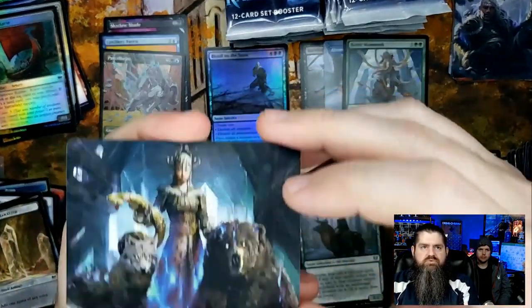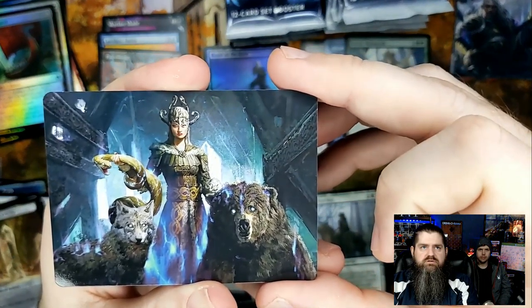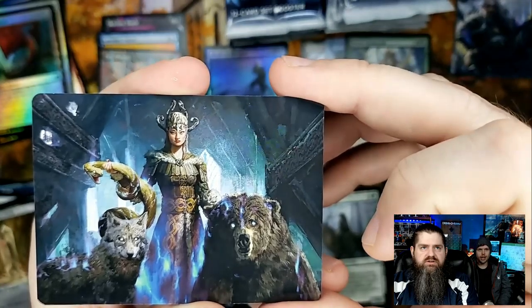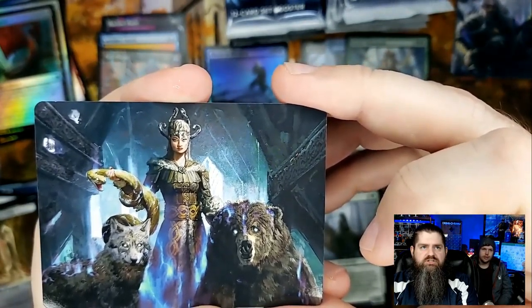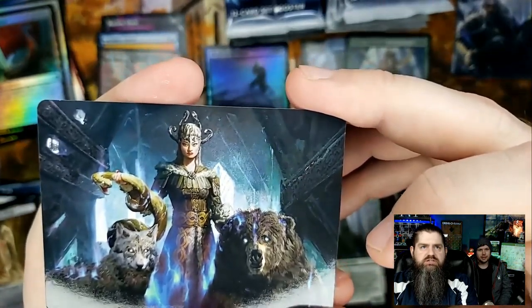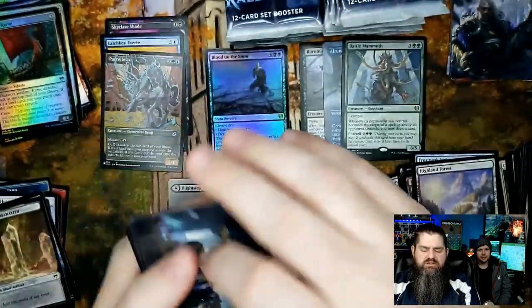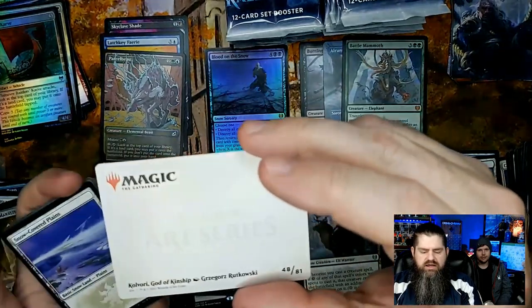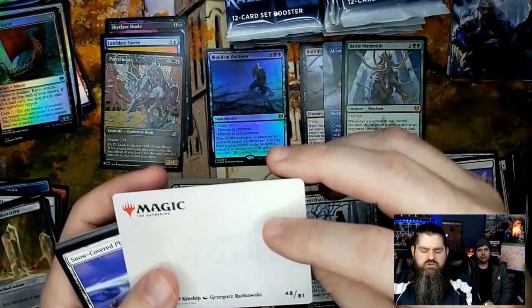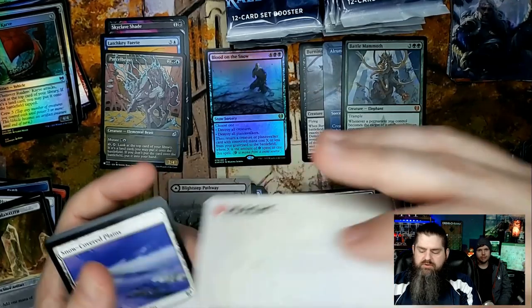Pretty neat art — she's just chilling out with her stuff, like you don't dare challenge her. She's got a snake! That one there is Covari, God of Kinship by Ruzkowski.